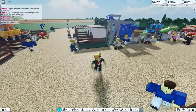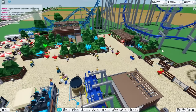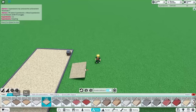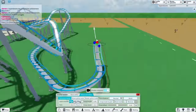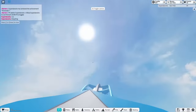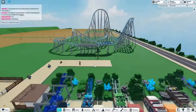I waited until I got $350,000 and now it was time to build my next roller coaster. So I built a path and got to work. It was done so I tested it out. Very fast ride, but anyways we're gonna need to make an entrance.